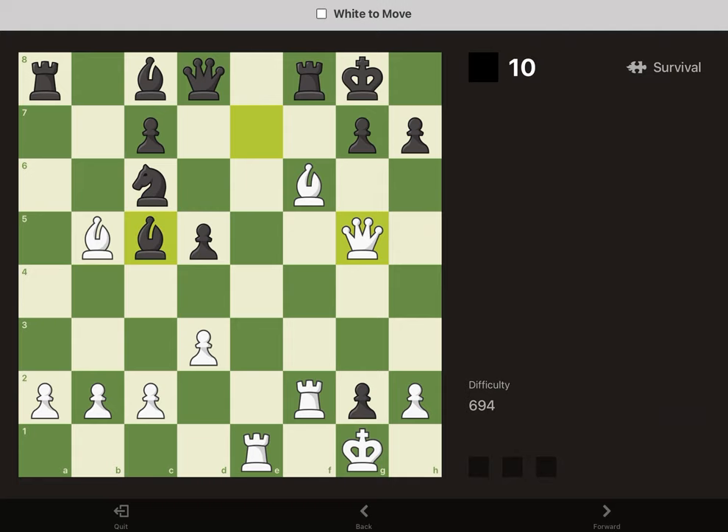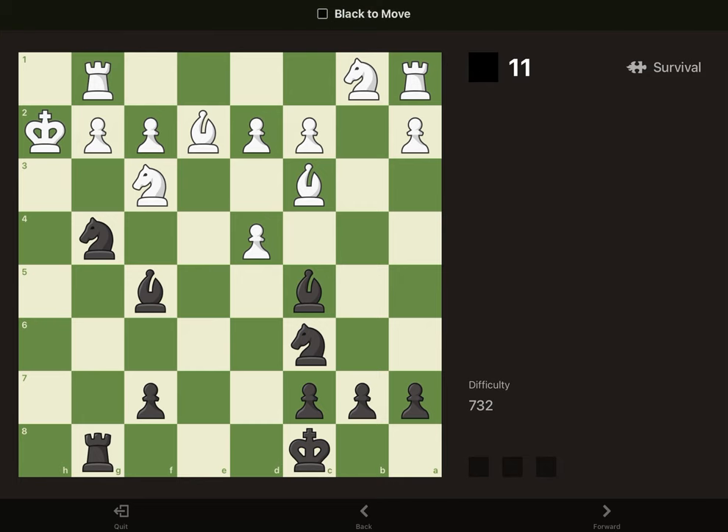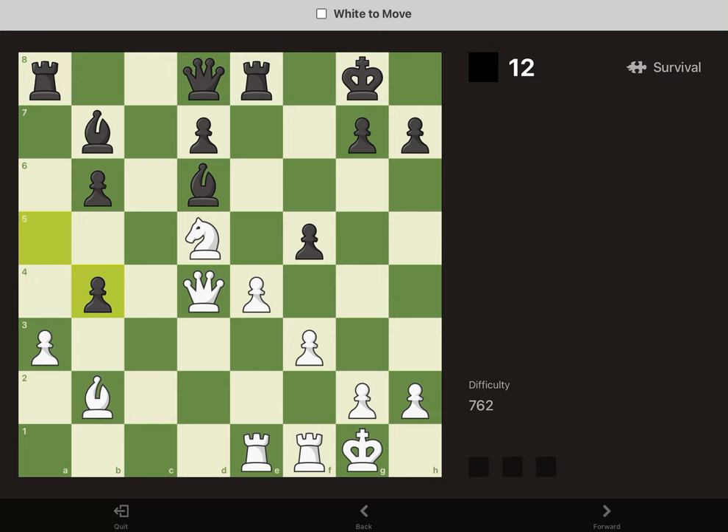We attack the queen so we can win it, but we've also got two attackers on the G7 square and they've only got one defender, so that's mate. In this position, they've got nothing on H5 and they can only block with the knight, then we can use our knight to deliver checkmate or take their knight.